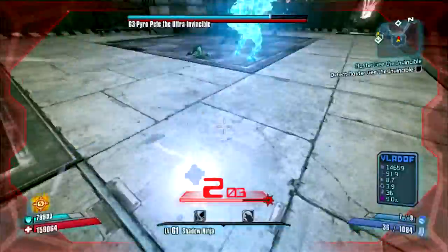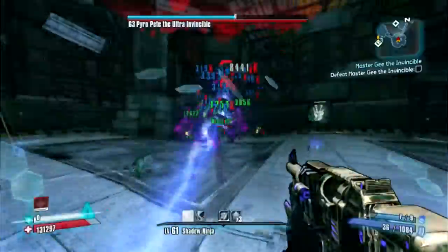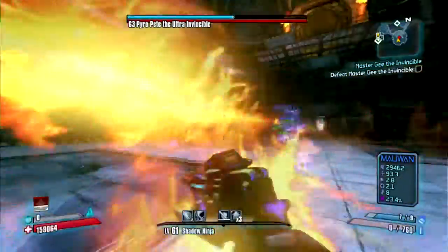The key, as you might expect, is to only use your Storm Fronts to knock down your health and regenerate your health when holding the Ruby at the same time.